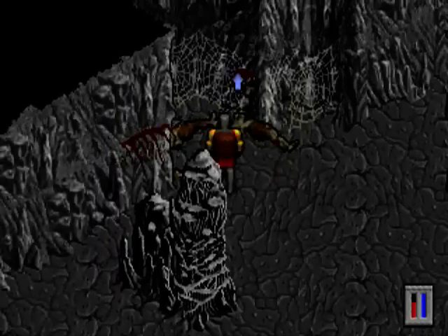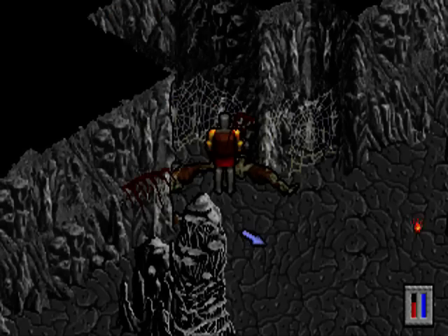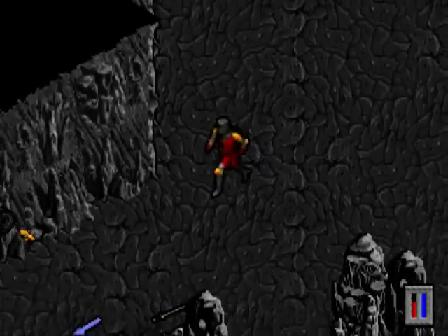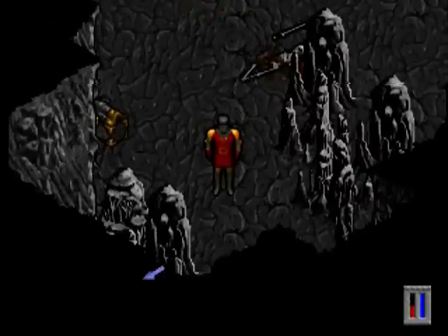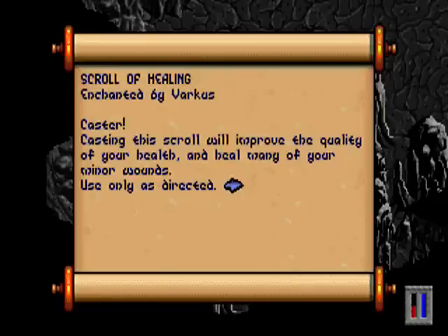We have to revive Xargos from his sleep, or from his death, I think. At least he doesn't look that well anymore and we have to collect the ingredients. I thought fireballs to the face wasn't really nice. There we have this ball of healing.